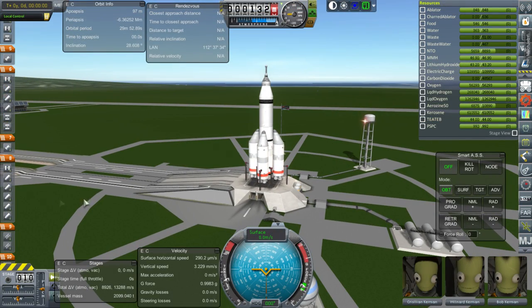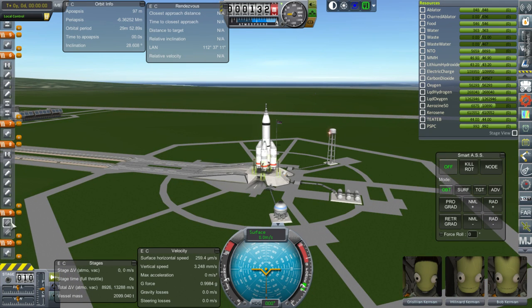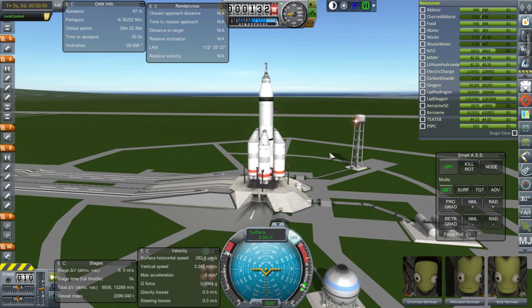Here we are with the Olympus rocket. It looks like we have Chrisleon, Wilnerd, and Bob — pilot, engineer, and scientist. Let's hope everything goes all right for them. Throttle up, SAS is on, and we should probably line up with the moon.